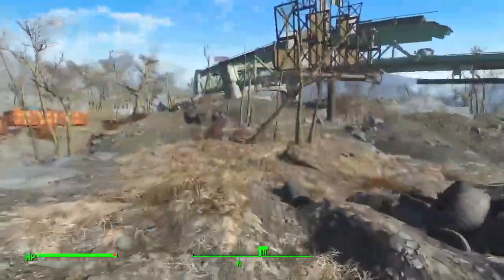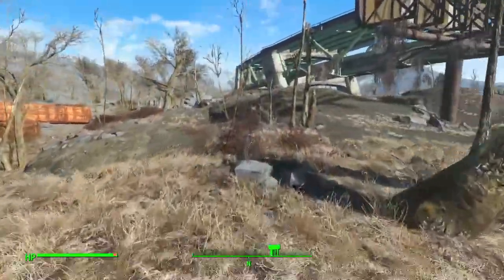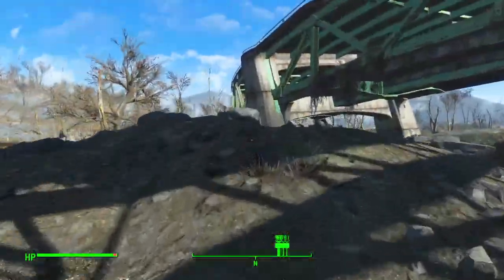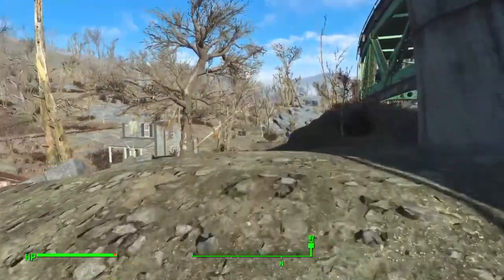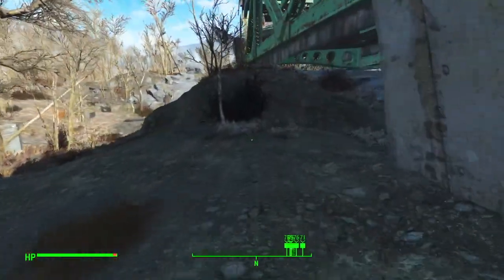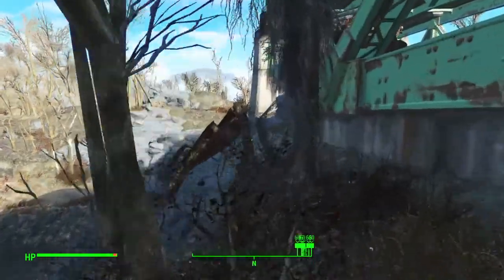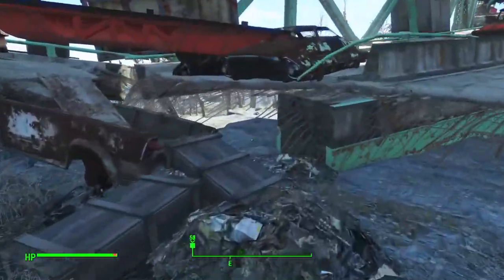This is Mercer Safehouse that we're going to set up. That actually makes it a little bit easier for me. I will remember to use the workshop when I arrive, which I'm going to need to do anyway. Then I'm going to go back to Sanctuary and send a Provisioner and two settlers to live at Outpost Zimonja. That way I don't have to set up any radio beacon and I don't risk more than two settlers heading out there, because it's a terrible place for building — Outpost Zimonja.